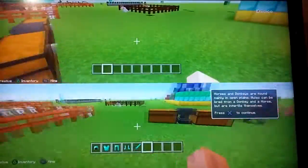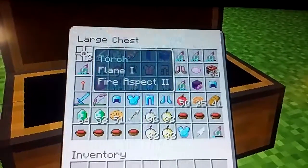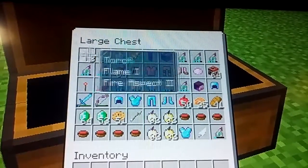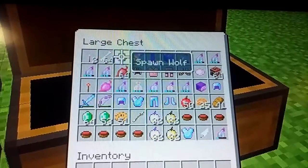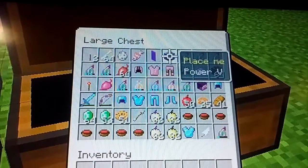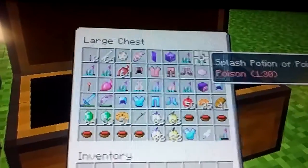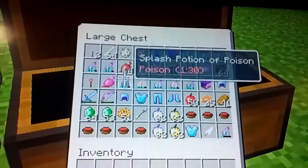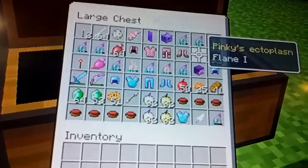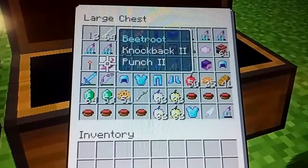Okay, this is what is in the chest. In this chest we have two torches with Flame and Fire Aspect, 64 bones, a wolf, clownfish that has lore, shiny shield punch, power, splash potion of poison, poison potions, beetroots, pinkies armor, pinkies ectoplasm, TNT, redstone torch, beetroot, knockback.